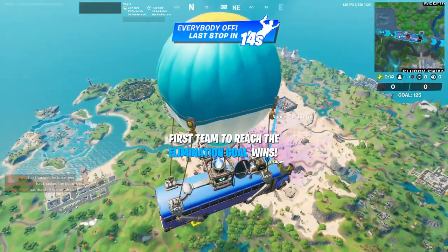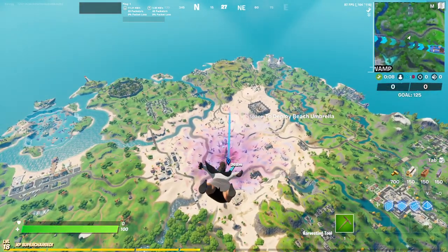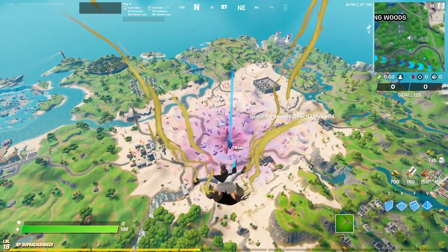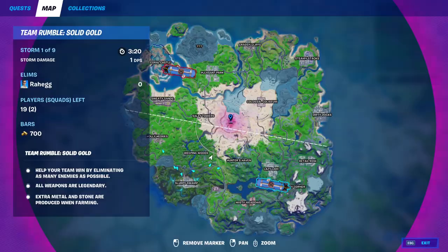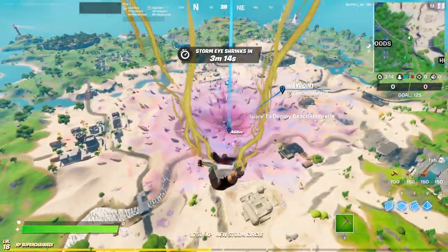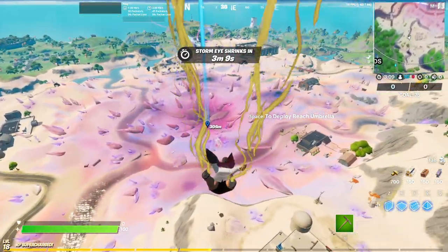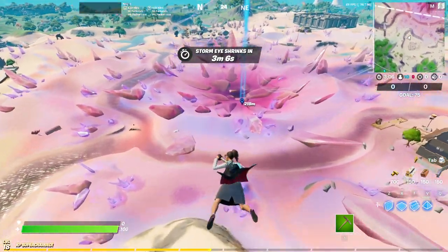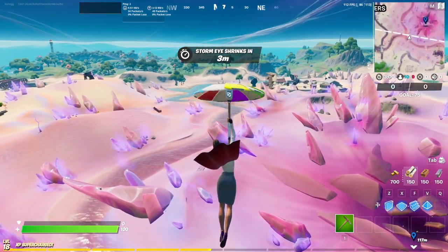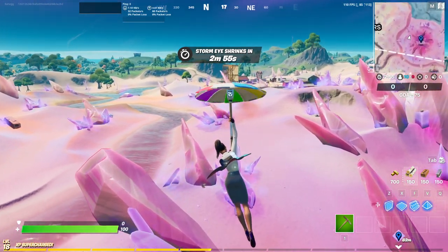Now I am on the battle bus and you just want to drop right into the center area where all of these shards are. Then you're just gonna camp here or sit around here until the circle starts to close in. Usually the circle will be at least overlapping part of this center area because it's just in the center of the map. So you just want to camp here until the storm comes in really close, which is going to be in about three minutes.